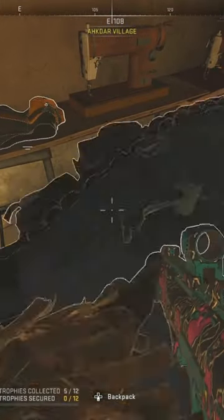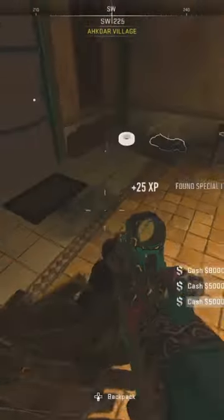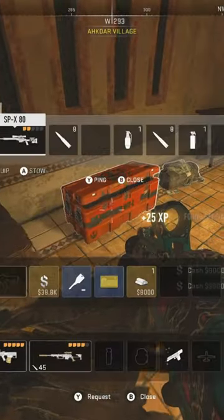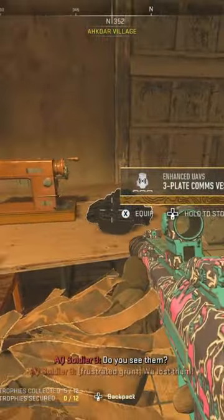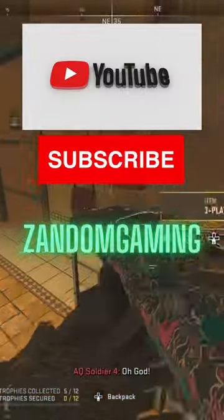We have three plate, we have a large backpack, gold bar, a bunch of money. There's a three plate stealth vest. More money, more money. There's a three plate comms vest. Like and sub for more hidden loot spots in the DMZ.